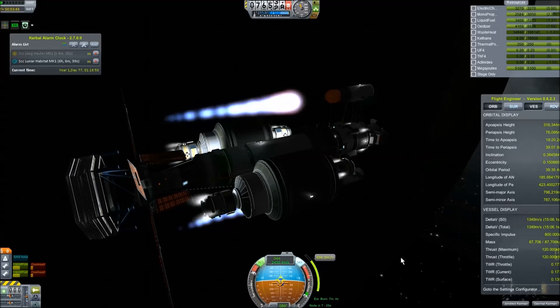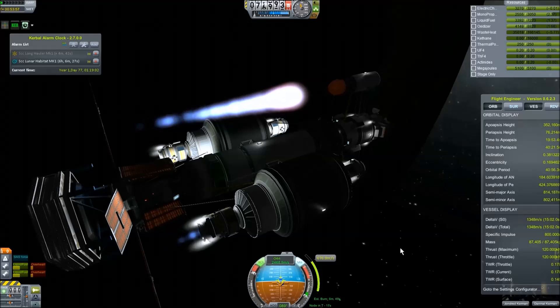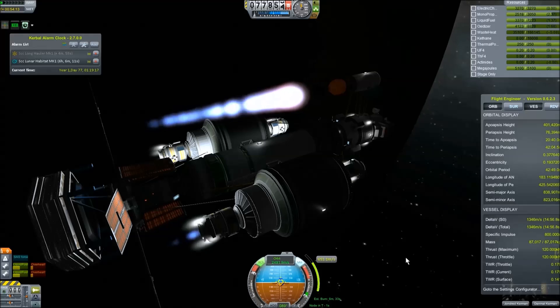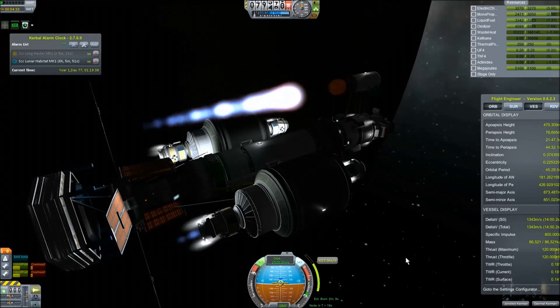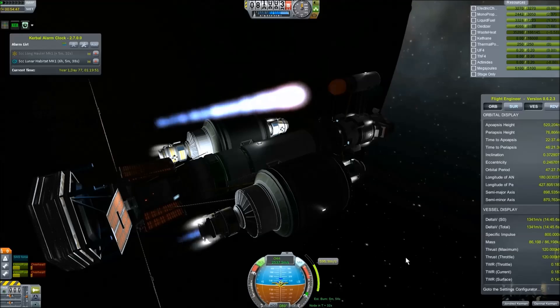This is me burning out to the moon. This turned out to be a 10-minute burn because I'm only using the two nuclear engines, and I was also burning RCS because I had the idea that if I dropped weight it'd be faster. Not to mention burning RCS also sped up my overall burn and took like three minutes off it.